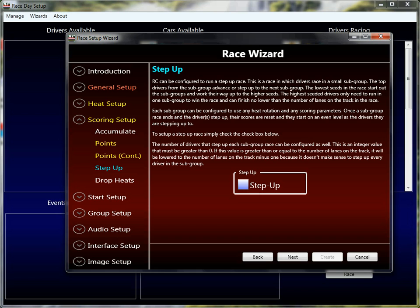In the very first heat, the drivers will race. They'll be scored according to the properties you've set up in the heat setup and scoring methods. The winner of that grouping will step up into the next grouping. In the second grouping, those drivers race according to your configuration. The winner of that grouping moves up into the next grouping, until you're in the final grouping — that's the finals of the step-up race — and the winner of that grouping is the winner of the race.